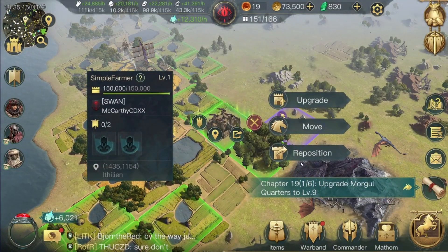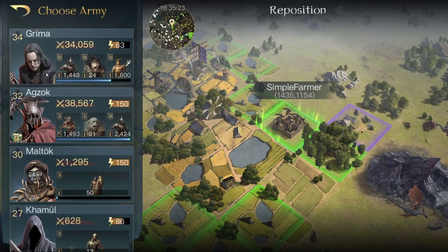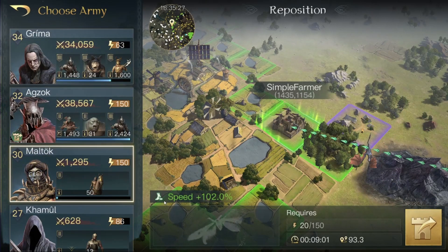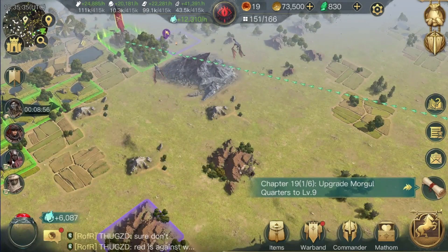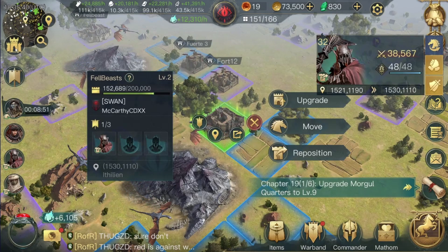So it's been 2 hours, you have a shiny new fort with a funny name, but that commander you moved there still can't march past it. You, my friend, need to learn the art of repositioning. Click your shiny new fort, click reposition to the right, and choose whichever commander you're using to path with. Once they arrive, you will see one of the empty portraits in the fort fill with that commander's picture, and they can now use the movement range of that fort.